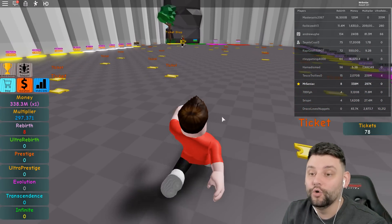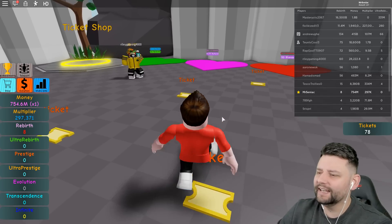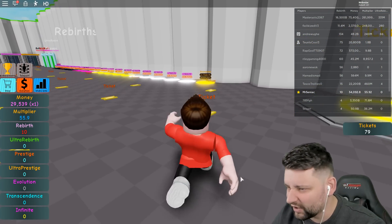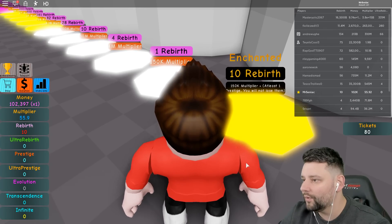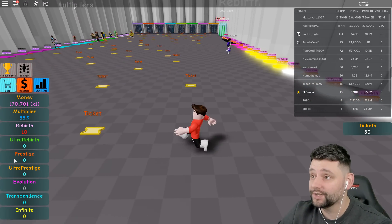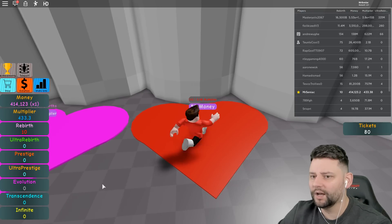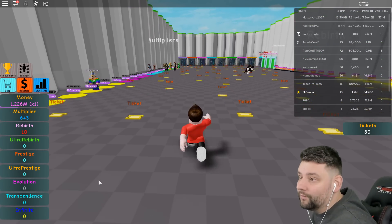I need 77,000 to get to that one, so I'm gonna get this next one now which gives me 10 rebirths and then I'll see if I can do anything special. I want to try the enchanted thing - I don't think it's possible because you need something else. But let me grab that and get a couple of rebirths going. You need 150k multiplier plus at least one prestige. How do I get a prestige? That's a good question. So let's work on the first thing it's asking for, which is the multiplier - build this up to about 700.